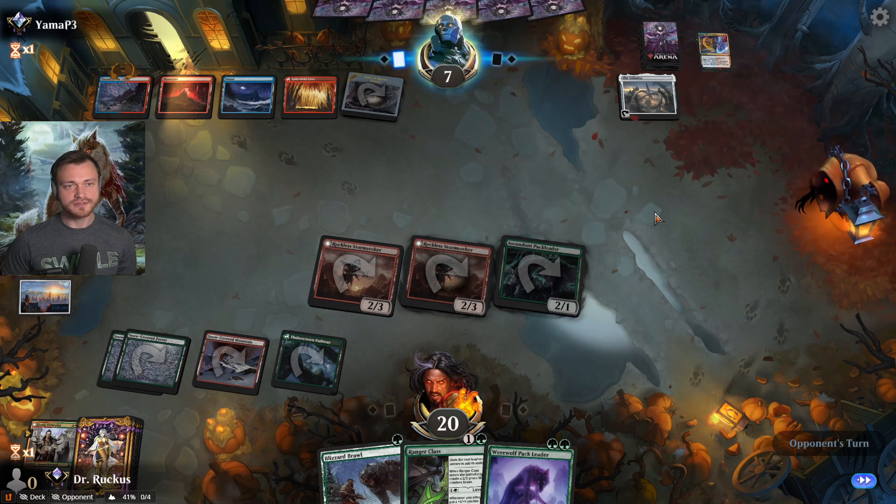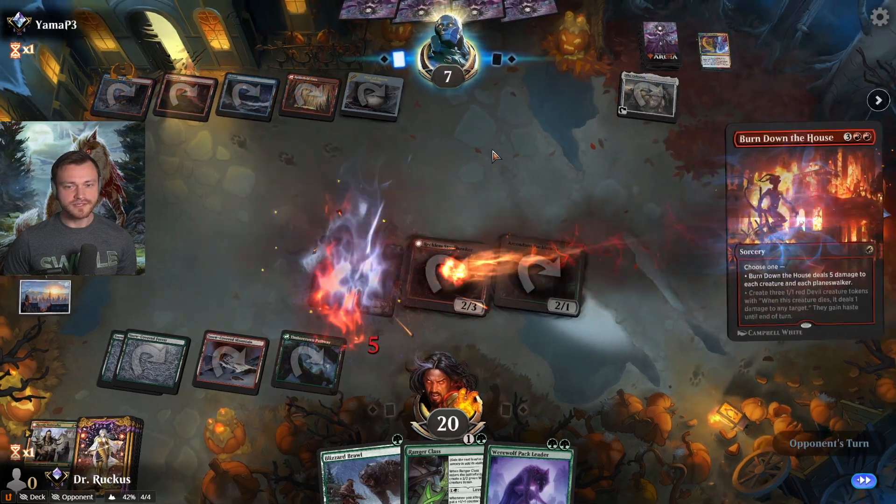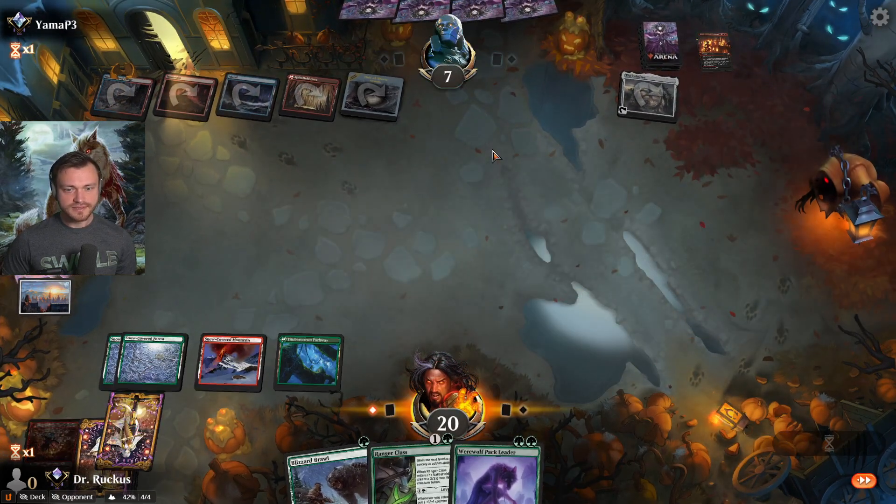They discard Expressive Iteration — makes sense, a little too slow at this point unless they can stabilize right now. Haul the Storm Giants, five mana by the opponent — Burn Down the House. Did we hit their sweeper? Definitely slows things down.